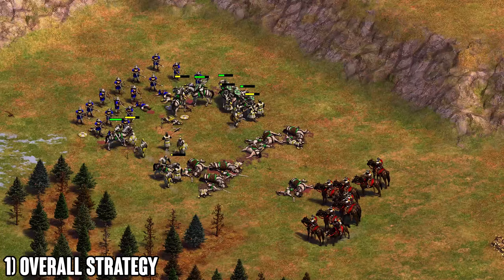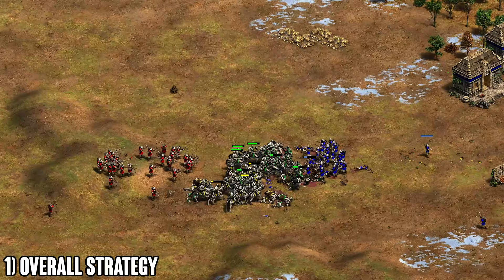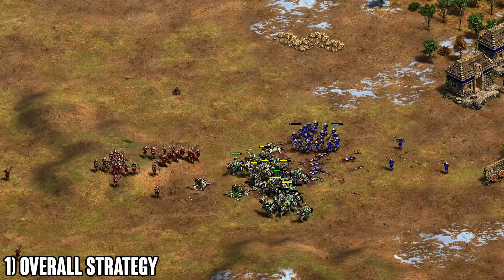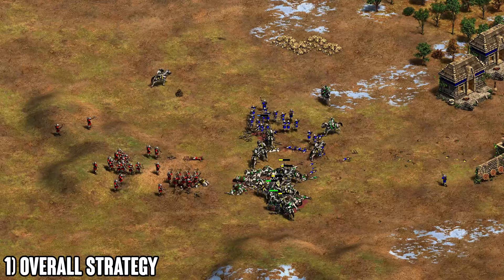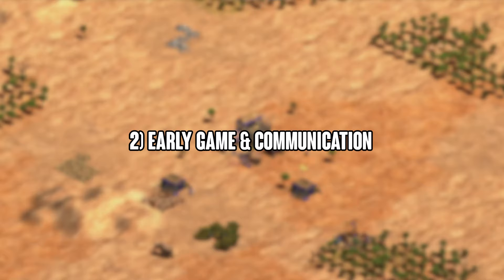On other maps, similar concepts apply. Whatever strategy you employ, make sure you're covering each other's weaknesses — one player plays something and the other complements it. Don't have two players doing the same thing, because that's very easy to counter.